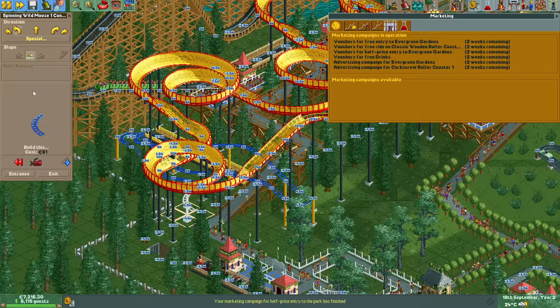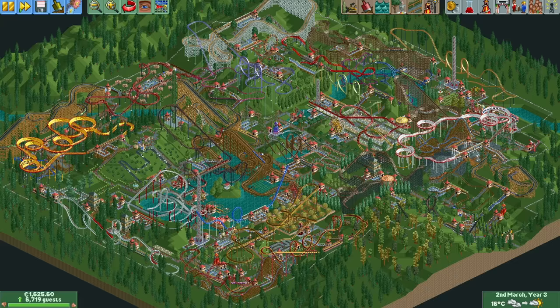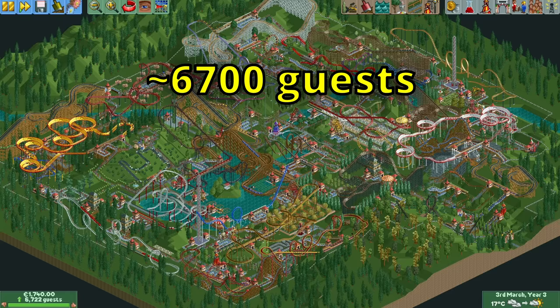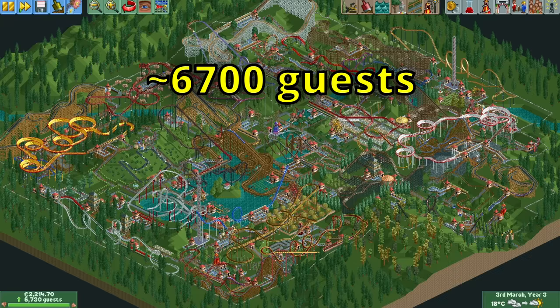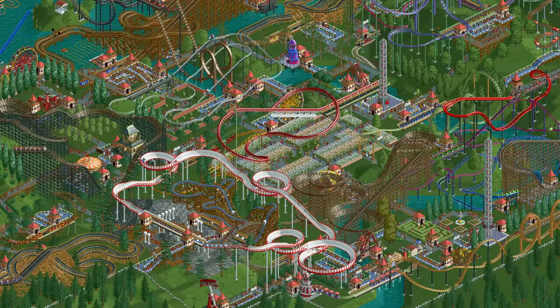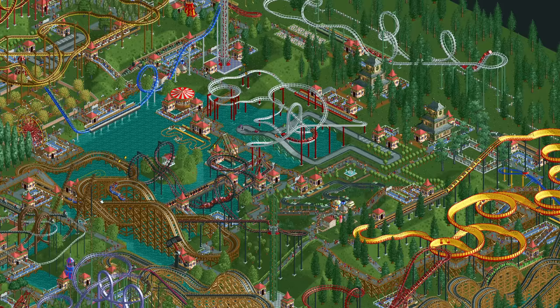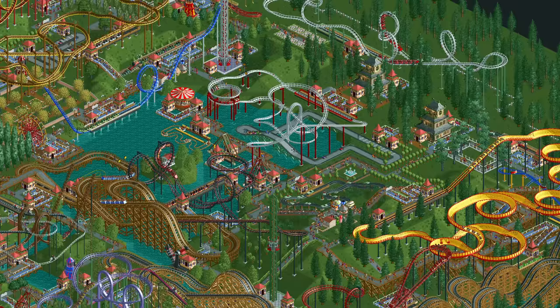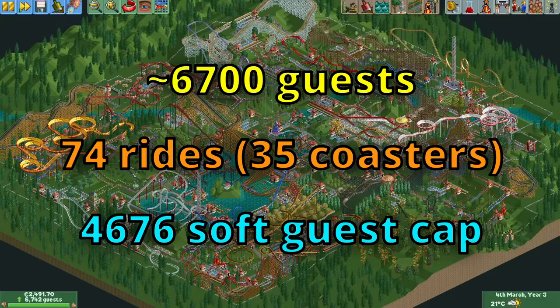After having built the newly unlocked spinning wild mouse and suspended swinging coaster, year 2 has ended and we're halfway through the scenario. The guest count is roughly 6700 which, despite losing the natural guest generation, is almost double that of the first year. There are now 74 rides in the park of which 33 are custom designed roller coasters. I've never built a park this big this fast before and my hand definitely feels it — it hurts quite a bit from all the constant clicking to build track pieces. These rides only provide a soft guest cap of 4676, so we're definitely never getting the natural guest generation back.